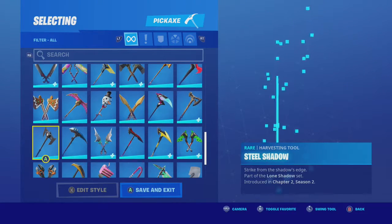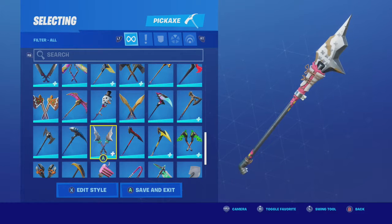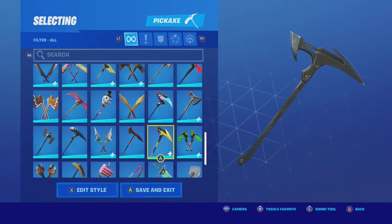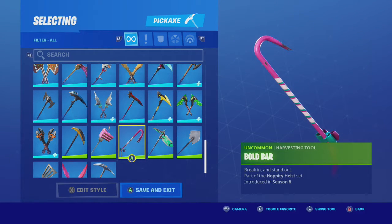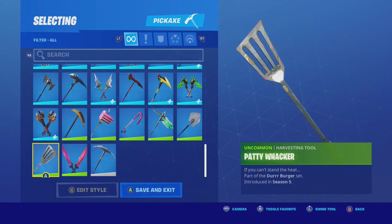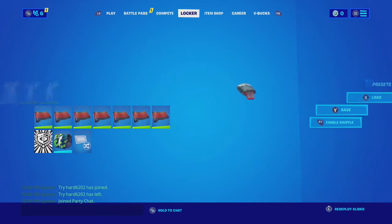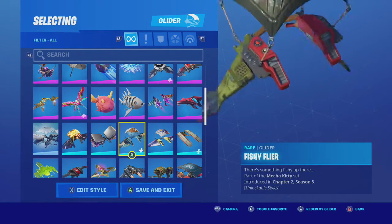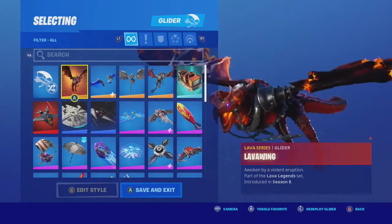I remember I wanted to buy the scythe and I asked my dad. He said no, just wait a bit — and that's when the scythe was in the item shop. Then a week later he said okay, you can get this $3.99 pack, and if I had gotten that pack one week earlier I could have got the scythe. It really hits me hard, but it doesn't matter — you don't need everything, do you?